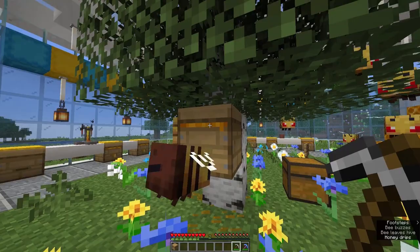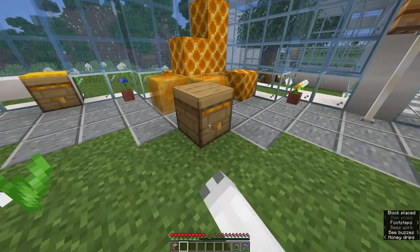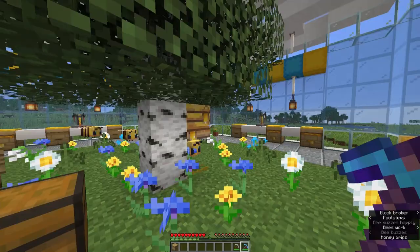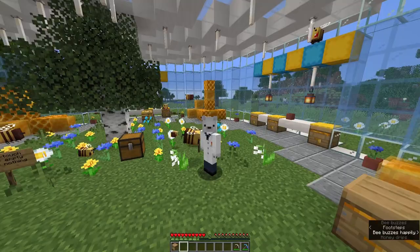With silk touch, the hive will drop with as much honey as it has, and it will also drop all the bees that have been stored inside of it — a maximum of three. You can see we now have a beehive, and if I go place it over here it has honey in it. Let's do that with the nest as well, which should have the same sort of output. It's a bee nest and it still has honey. That gorgeous honey — these bees are incredibly annoying but very cute.